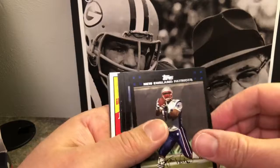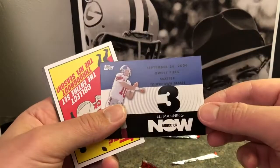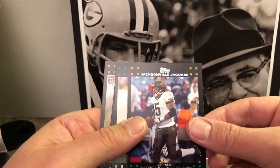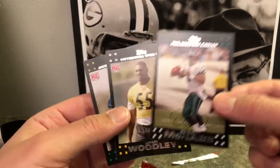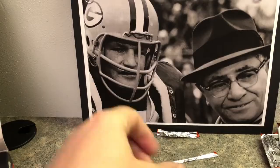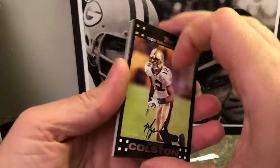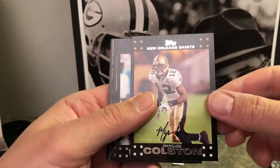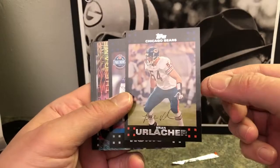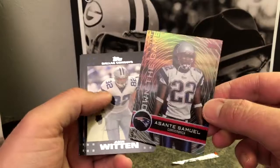Ben Watson, Patriots. Terrell Owens with the Cowboys. Leonard Pope. Lamont Jordan. Eli Manning — three touchdown passes against Seattle, 2006. Jermaine Wiggins, Donovan McNabb getting a little off-centered. Lamar Woodley rookie — good player, looks like a nice card. Reggie Nelson. Last pack of the first stack — I'm not used to opening this many cards, usually open chrome and you just don't get many. Kind of fun, it's like the old times.